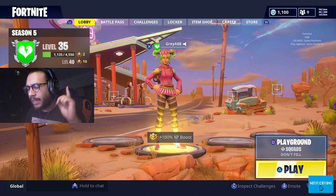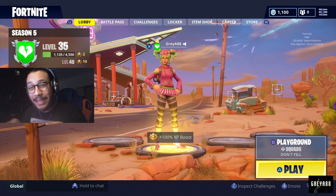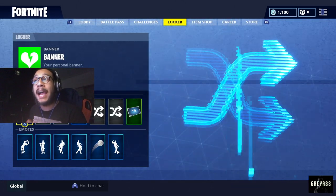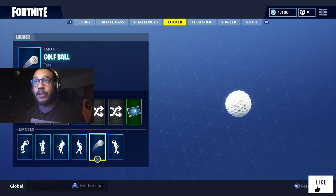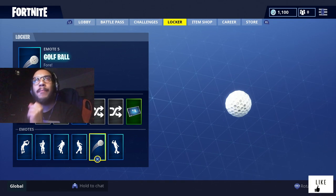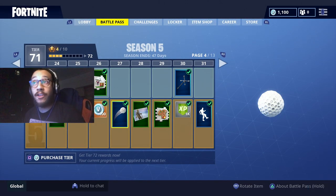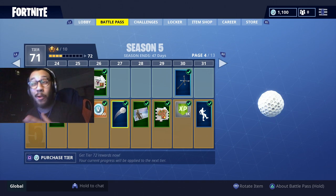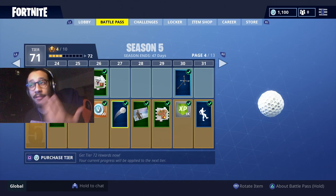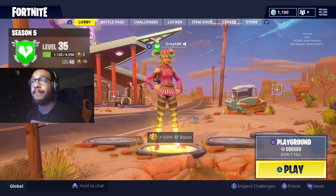I wanted to show you guys how to complete the Week 5 challenge — hit a hole in one from different tees. This can only be done around Lazy Links. You also need this item equipped: the golf ball. You get it at tier 27 from the battle pass, not level 35 like I first thought. So you can only complete this challenge if you have the battle pass and are at tier 27.